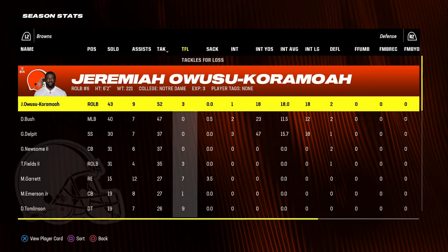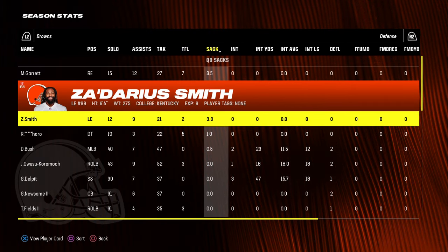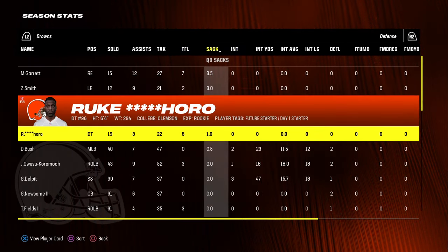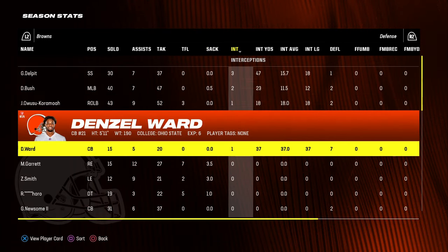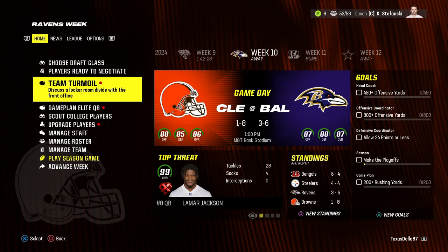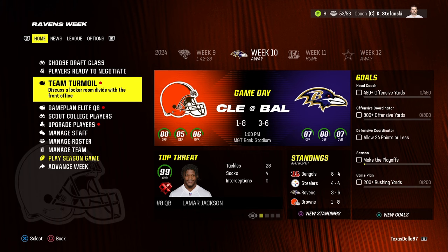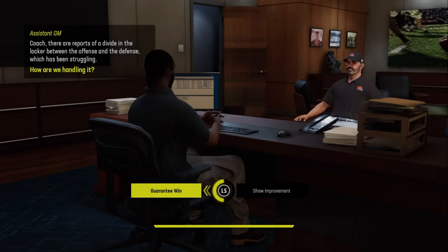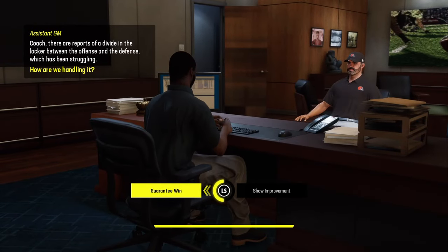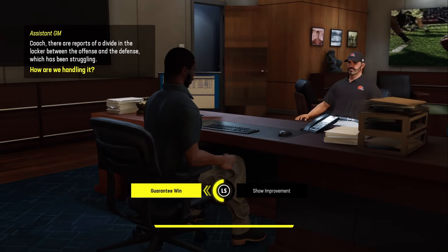Defensively, Owusu is leading the team in tackles with 52. Myles Garrett only has three and a half sacks, Za'Darius Smith has three, Rororo has one. In interceptions, Grant Delpit has three, Bush has two, and a couple others have one. At week 10 we're 1-8, still having a terrible season, and a team turmoil event pops up asking us to discuss a locker room divide with the front office.